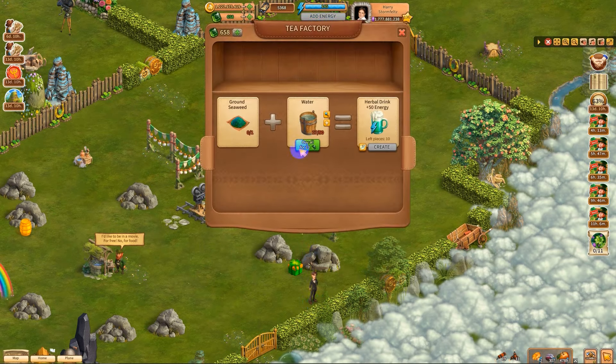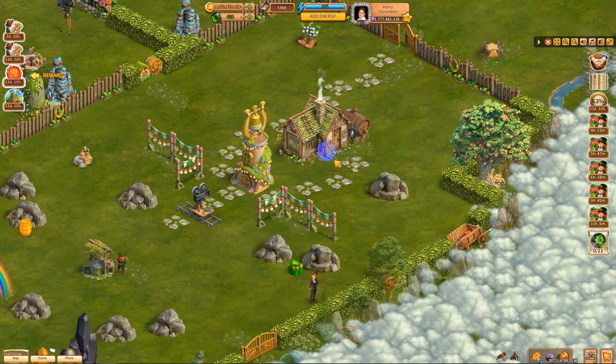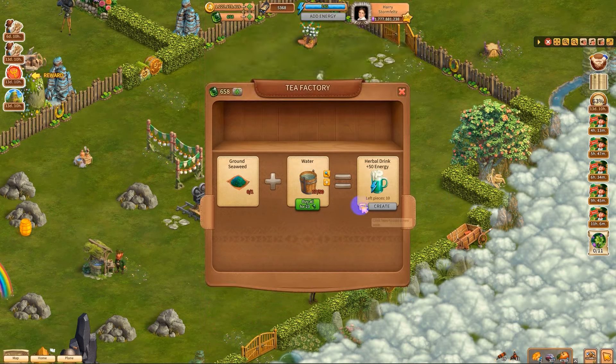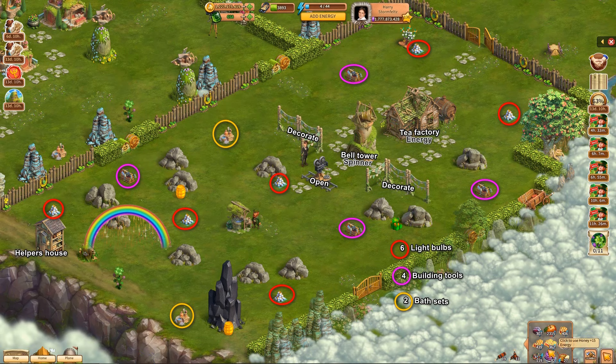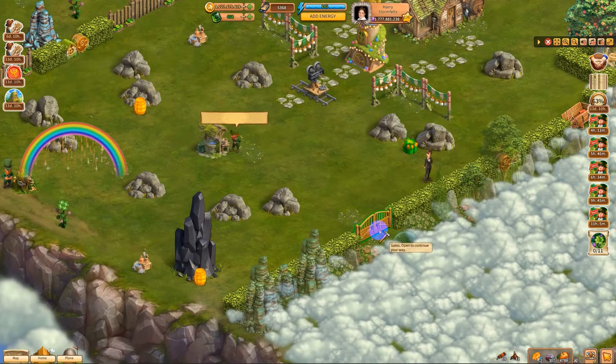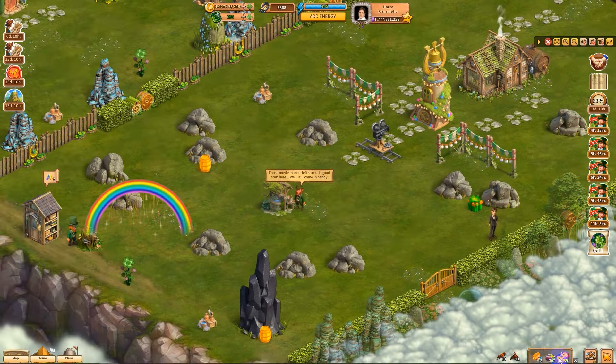They sleep deeply. A couple of pots and pans banged together and they'll be awake. We get green seaweed — 10 herbal drinks at 50 each, that's nice! I gotta bring water here; I better make a note of that. All right, so we have everything.